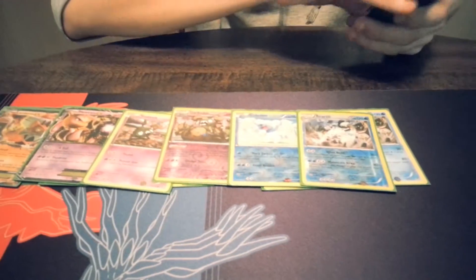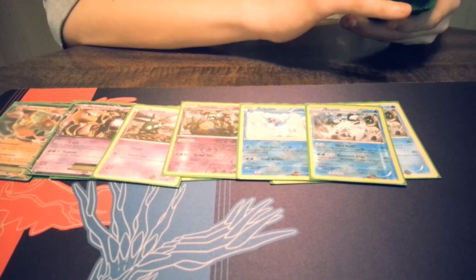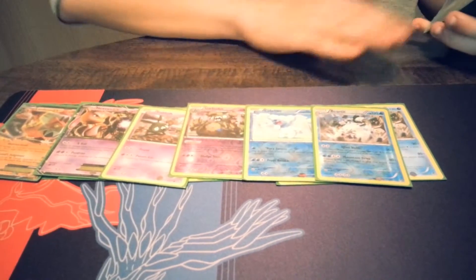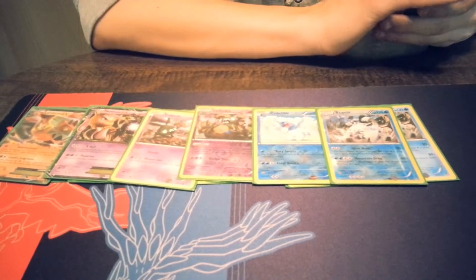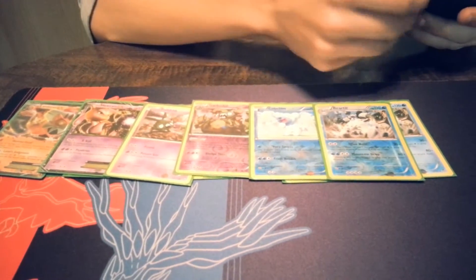And then a 2-2 Vaporeon line. This guy is going to one-shot Pyroar, and it's also going to hit 160 to a Landorus because of his water weakness — that's why I have it in here. It's kind of unpredictable, but you can control the damage that it does, and I think it's worth it.